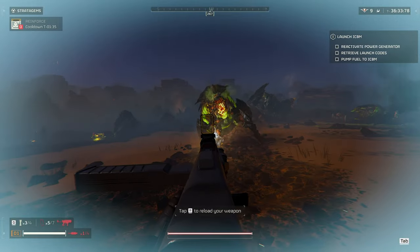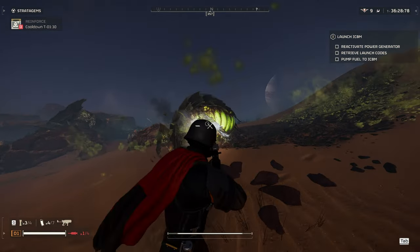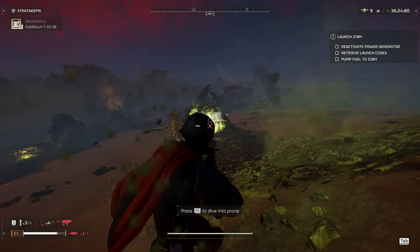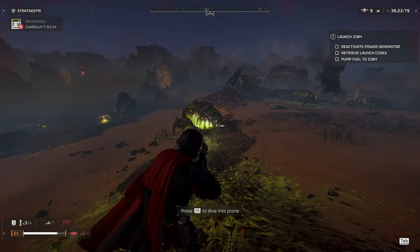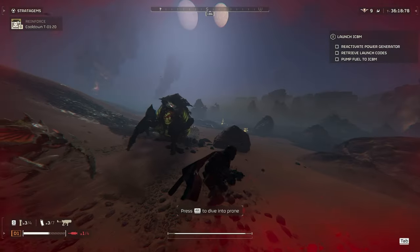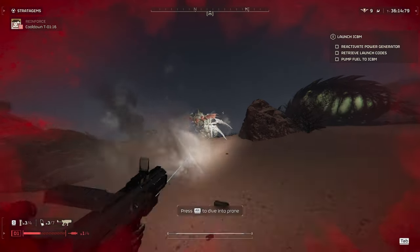Next up we have Bile Spewers. Bile Spewers will ricochet your shots from the front, but if you shoot the side it will actually get stunned and you can keep firing. It's going to take a clip or two to take out the Bile Spewer, but once it dies it will explode, possibly taking out other Bile Spewers and enemies with it, causing a chain reaction.